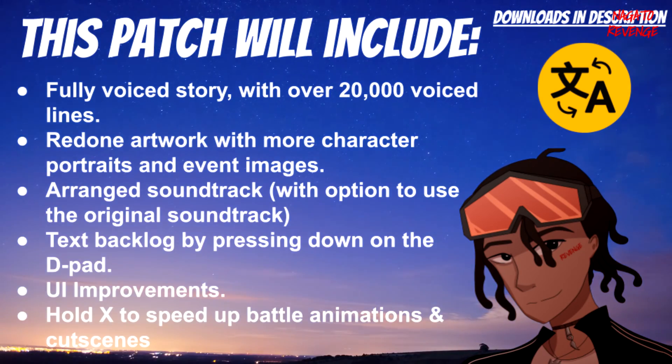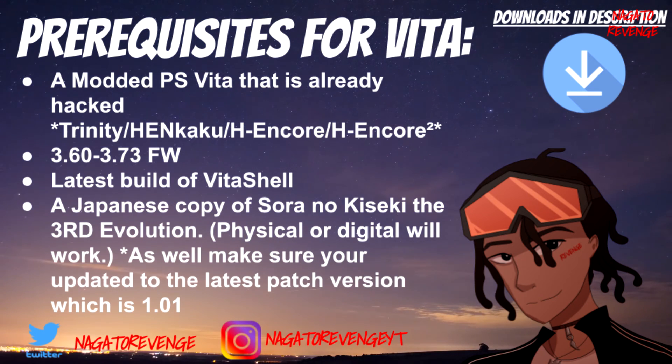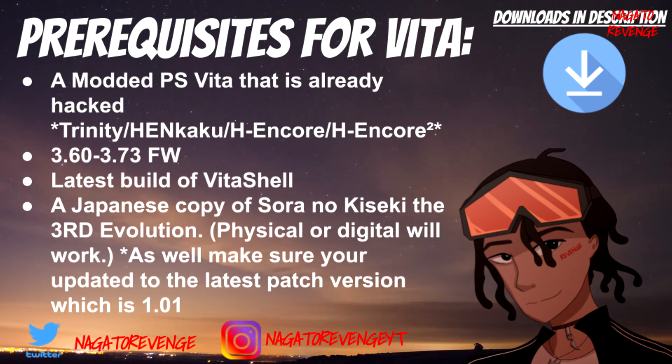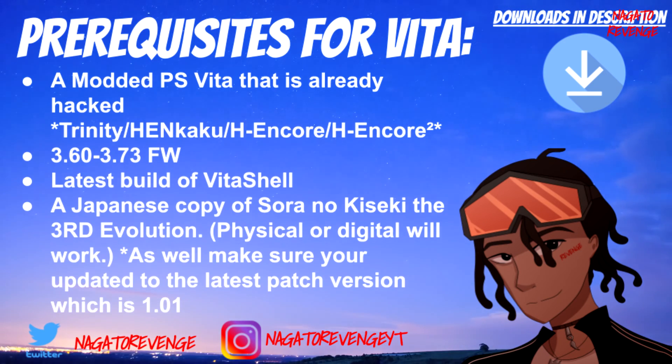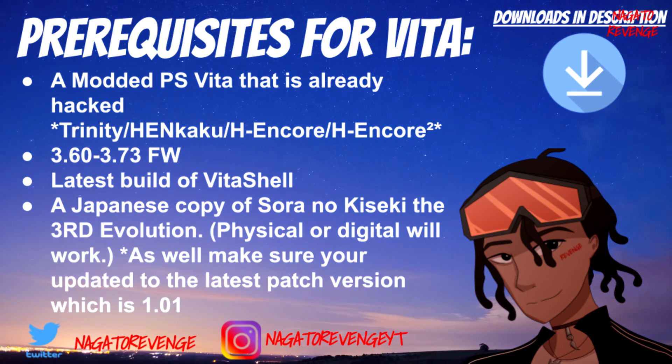We're going to get started on the prerequisites for the PlayStation Vita. First things first, you need a modded PlayStation Vita that is already hacked. Whether you're using Trinity, Hankaku, HENkaku, or HENkaku Enso, as long as your Vita can be exploited and you already have it modded, you're good for this tutorial. Your system needs to be on 3.60 to 3.73 firmware. You also need the latest build of VitaShell, and a Japanese copy of Sora no Kiseki: The Third Evolution. It doesn't matter if it's the physical copy, the digital copy, or even a no-NPDRM dump.